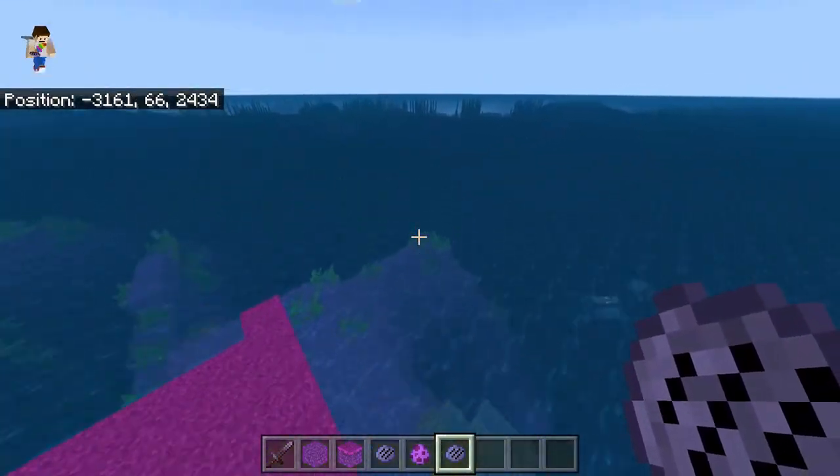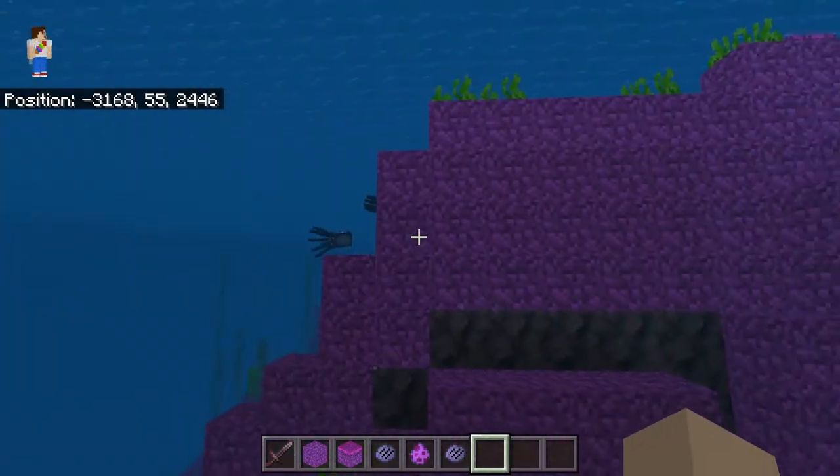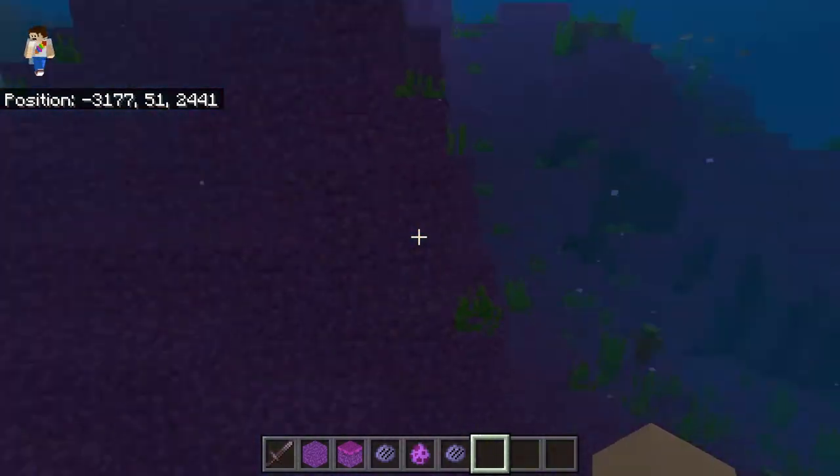And that is all we have for the Mars Plains. We have Mars Dirt blocks, and then the stone for this biome is Smooth Basalt.